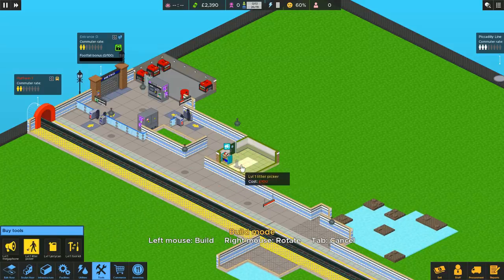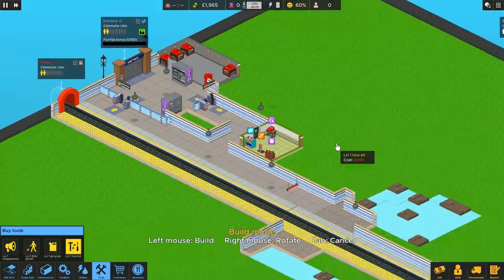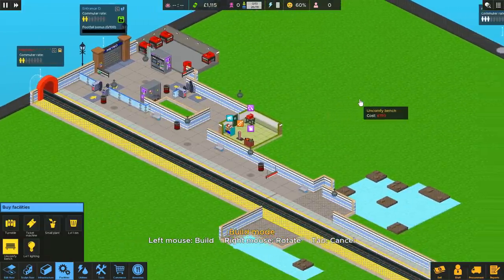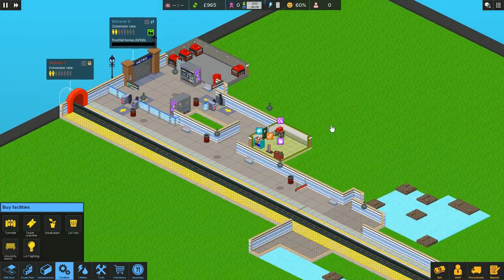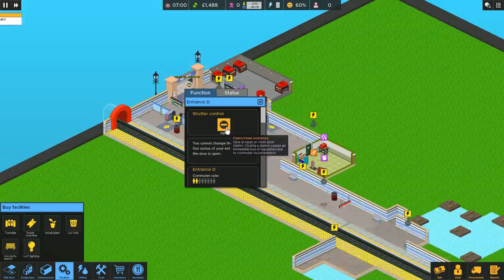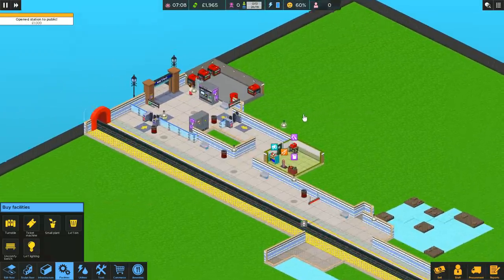Basic tools we're going to be needing here: megaphone, of course; one litter picker; one jerry can; and one toolkit as well, just in case of breakdowns. And a handful of benches too, but watch out because they're surprisingly pricey. That'll probably do for the time being. I've still got a grand in my pocket and I think when I actually open up a new gate, there'll probably be a bonus grand in it too. Open that up — there we go, bonus grand too. Everything flicks on.